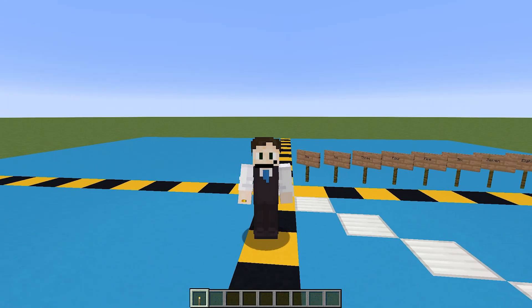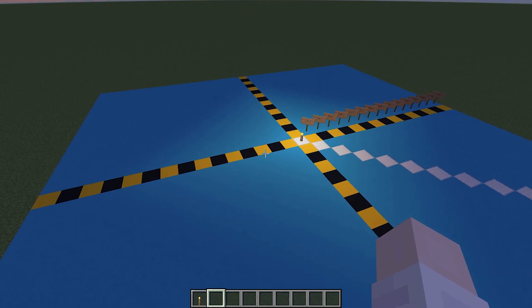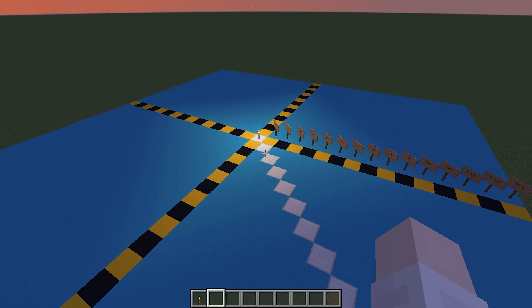Let's start with the humble torch. If I place the torch down in the middle, you can't really see much difference. But at night time, it's a bit more obvious that the torch is actually lighting up the area.